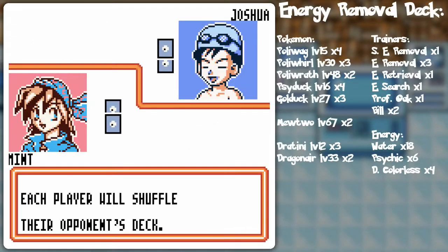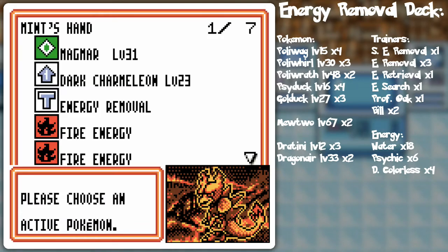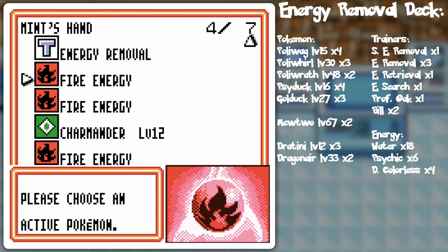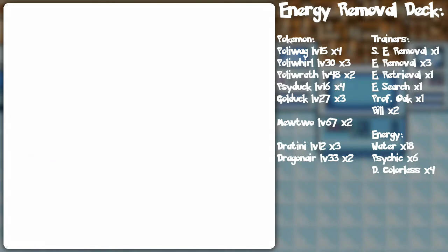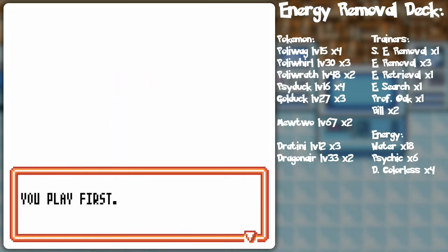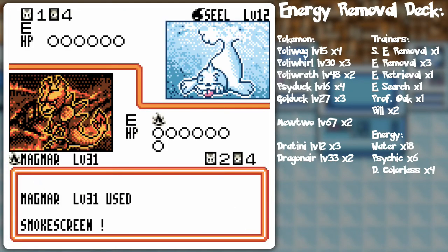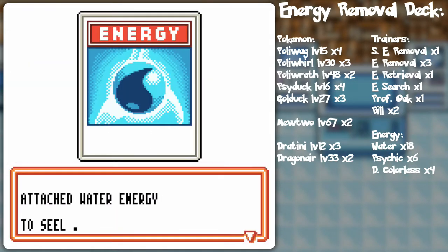Next card battle — the pseudo-psychic water Club member Joshua again. I keep getting Mr. Energy Removal. Actually we'll go with Magmar and Charmander because Magmar's power could potentially stop attacks altogether. I've also got Dark Charmeleon to do stuff on the side — just kind of stall with Magmar until we can get a full sweeping of the field.